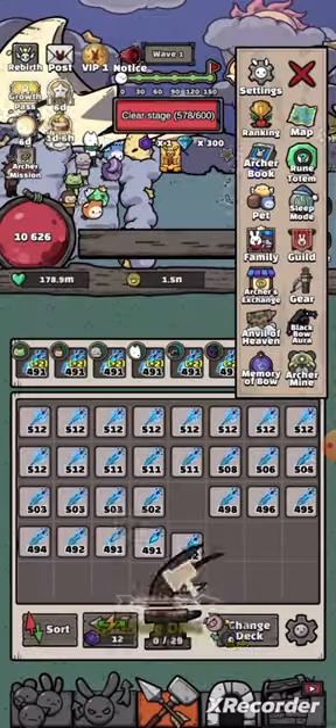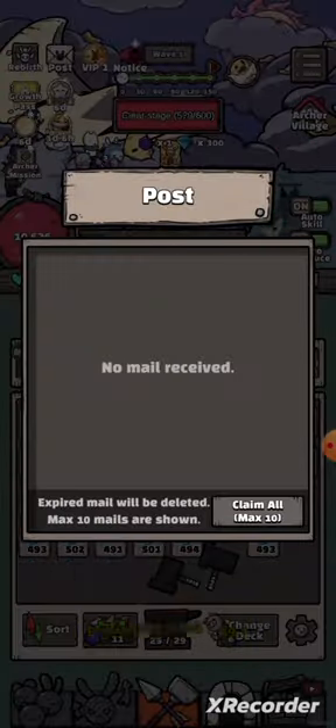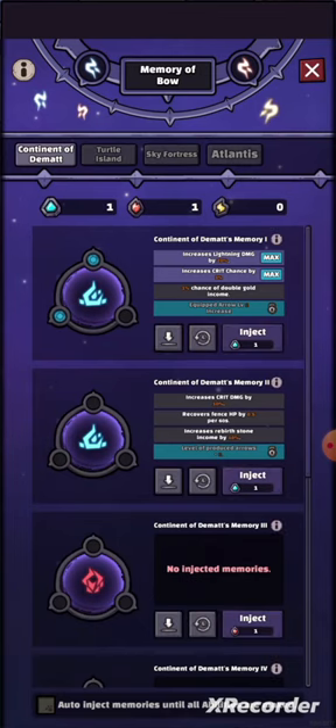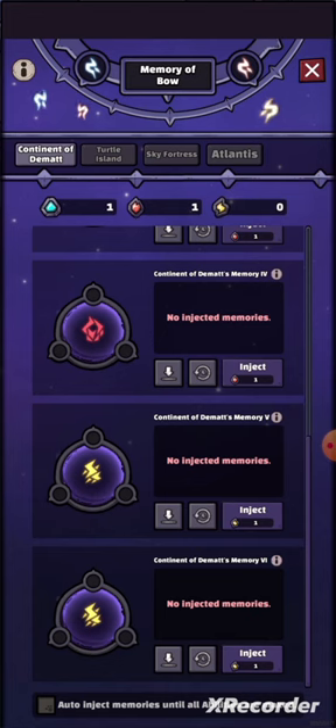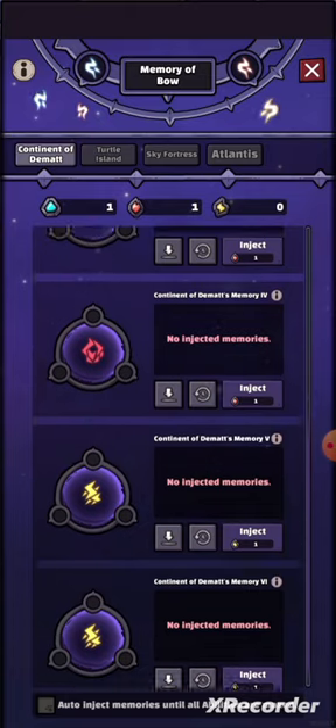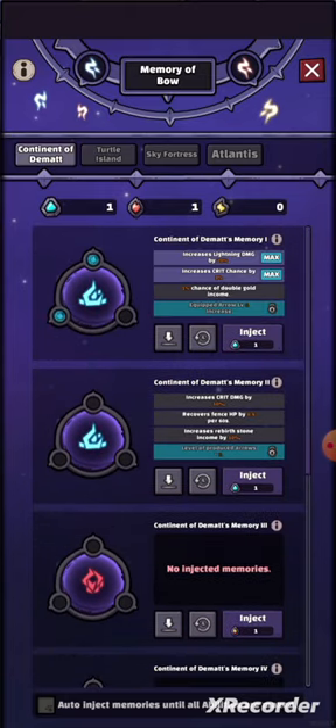This is one of the skills and I'll show you now what you can do with it. So we have nothing yet — going to the memory. This will be where you have two pieces for upgrade.